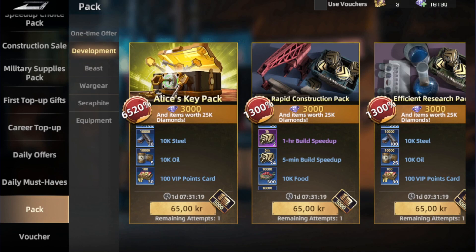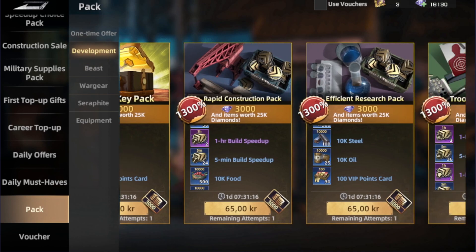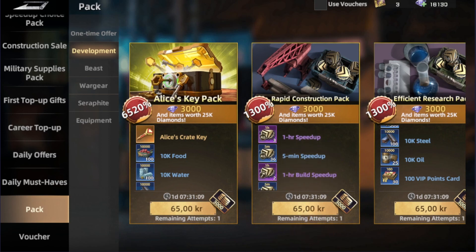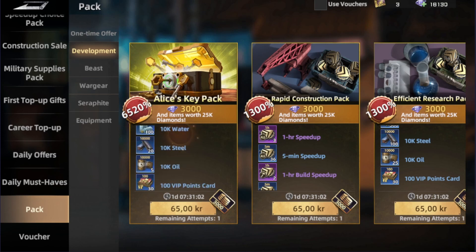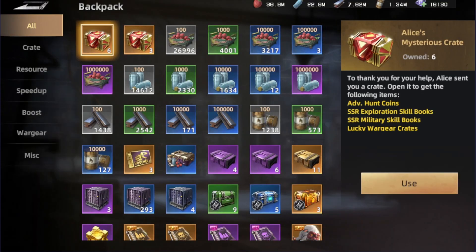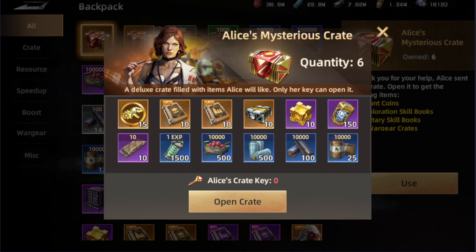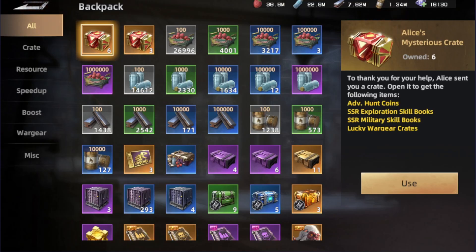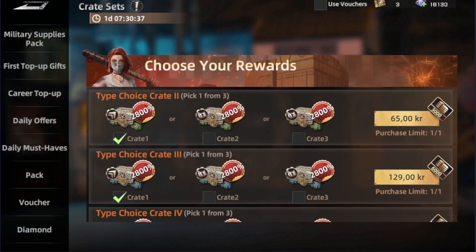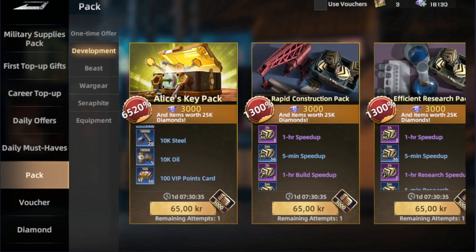The development tab offers will refresh after a while. Honestly, the only offer in the development section that I think is worth it is the Elias Key Pack. You pay that price, you get one key, and you can use this key to open the mysterious course and get all the items inside. It's seriously a great offer — just one key and you get all those items, plus the items already there. Really great reward for just a small price.